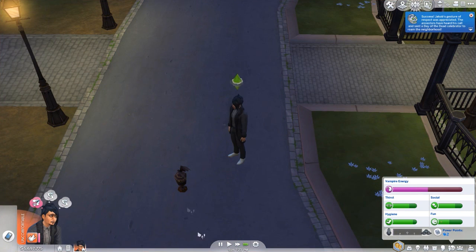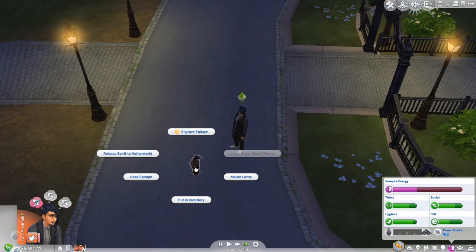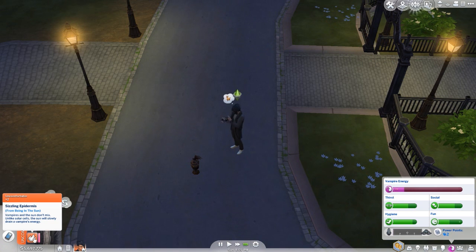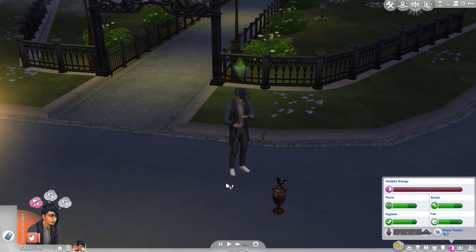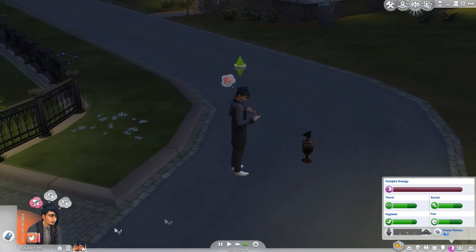It 'sent a day of the dead celebrator to roam the neighborhood' — I don't know what that means. He has no clue she just died. Can I have both of them die? I kind of want to watch that happen. I think he might be going too, but I don't think he will because he's not really getting uncomfortable at all.